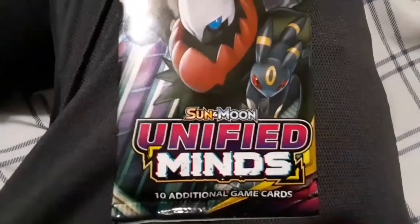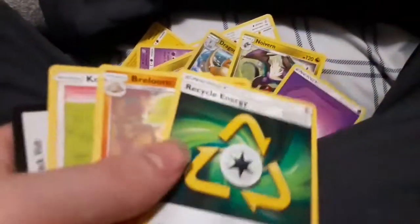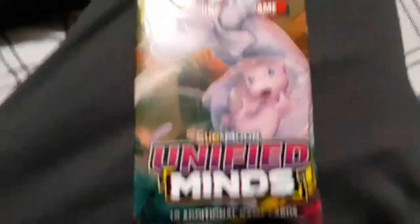Now we got a Unified Minds pack, be good. We got a Pikachu, a Popplio - did I say that right? - Noibat, Axew, god damn, a reverse holo Dragonite, a Noivern, energy, Bruxish, and a Komala. That was a good pull. We got another Unified Minds pack.